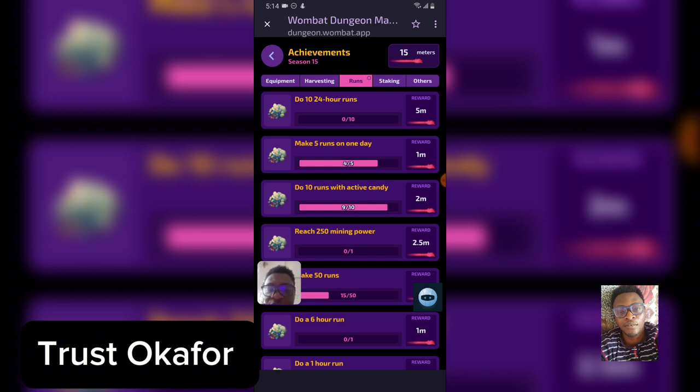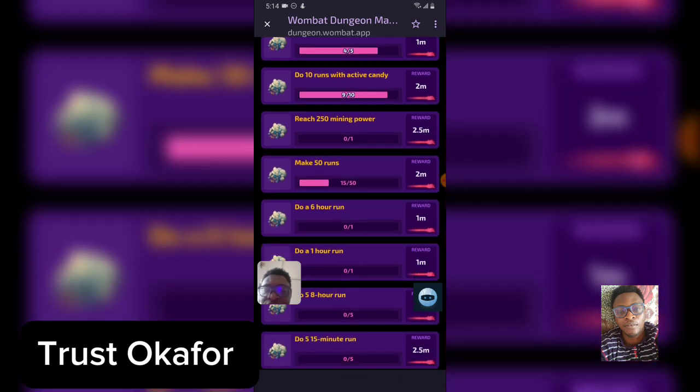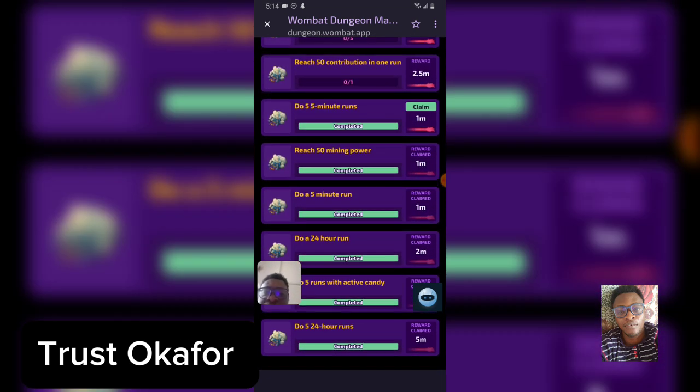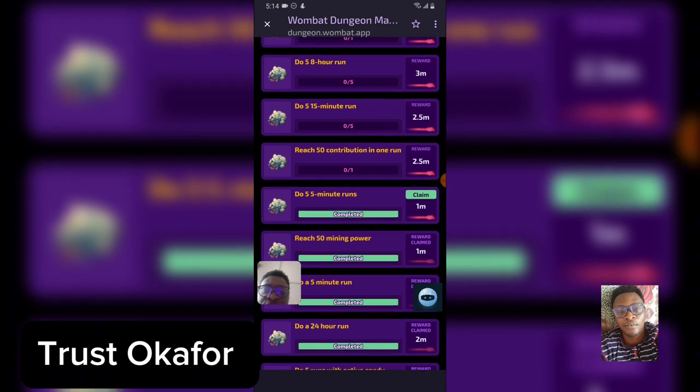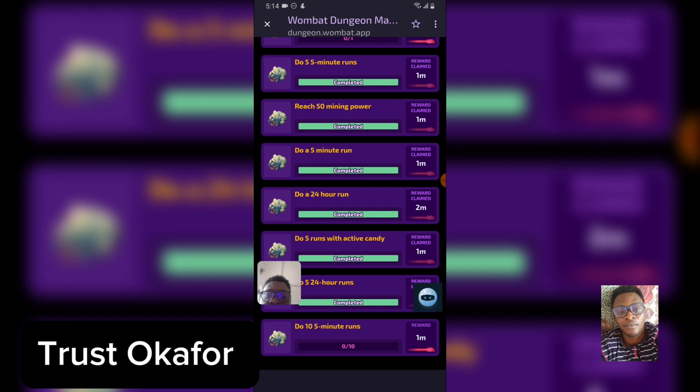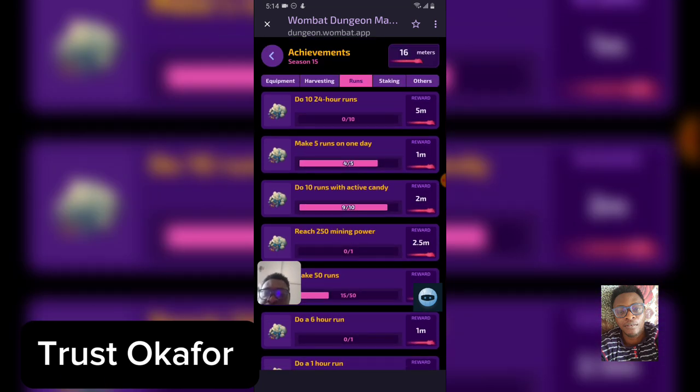Other tasks include: run with active candy for 10 times, and make 50 runs. There are different tasks, and every time you complete one you can claim the reward. For example, for 'Do five minute run,' just click on 'Claim' and you'll be able to claim the reward. Rewards already claimed are shown below; rewards waiting for you to claim are shown above. Make sure you claim and complete tasks to get your rewards.